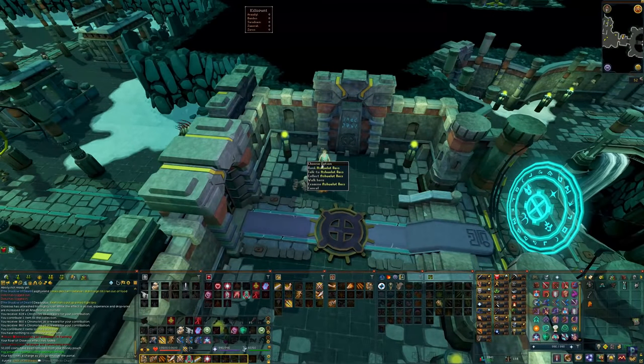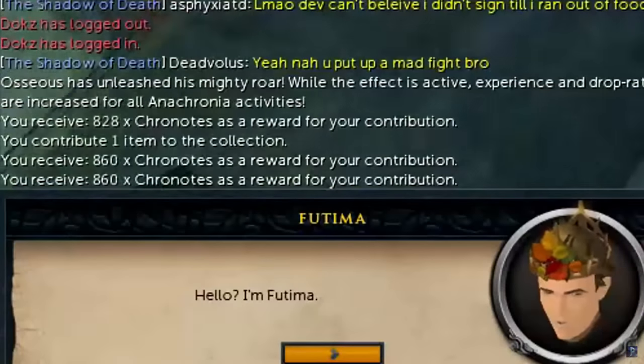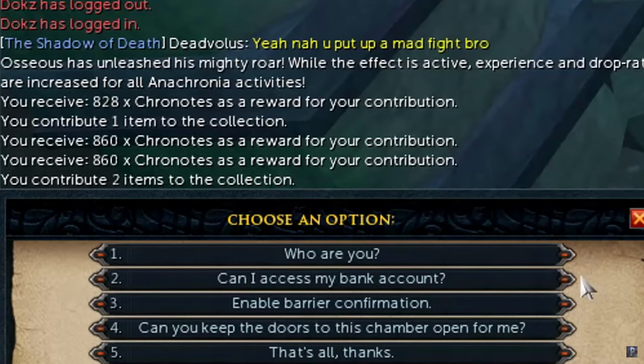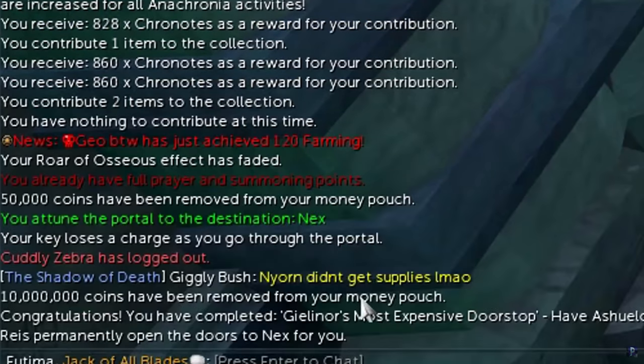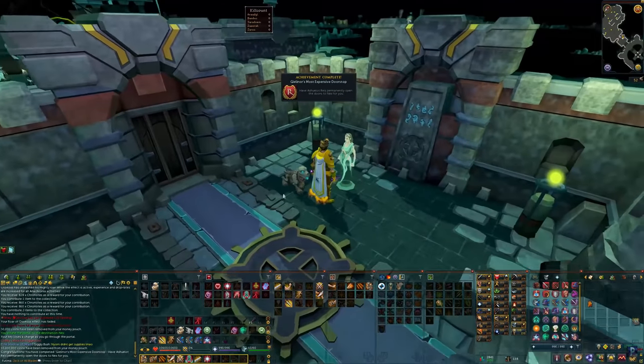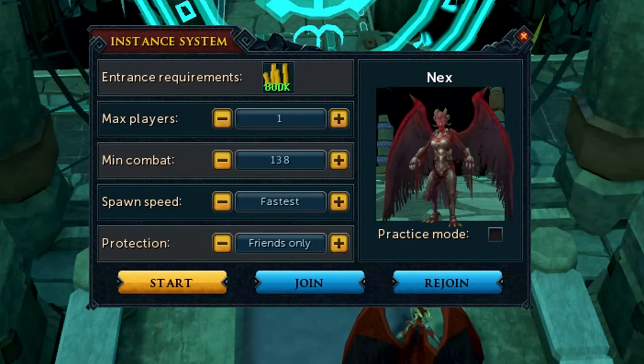If you want to completely remove the requirement of kill count and using Ceremonial Rope Sets to get to Nex every single time, you can go to this NPC and talk to them, give them 10 million coins, your Frozen Key, and a Ceremonial Rope Set, so that you no longer require this to enter the Nex bank room. You always want to be killing Nex inside a custom instance, which will cost you 800k every single time. It is a lot of money, but it is worth it — there's a very good reason for this, being the respawn timer, and so that Nex doesn't pray against range.